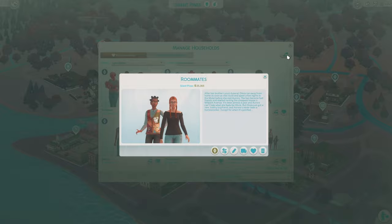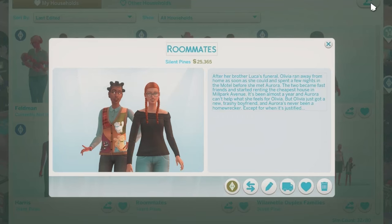Then we have the roommates. After her brother Luca's funeral, Olivia ran away from home as soon as she could and spent a few nights in the motel before she met Aurora. The two became fast friends and started renting the cheapest house on Mill Park Avenue. It's been almost a year and Aurora can't help what she feels for Olivia, but Olivia just got a new trashy boyfriend and Aurora's never been a homewrecker — except for when it's justified.